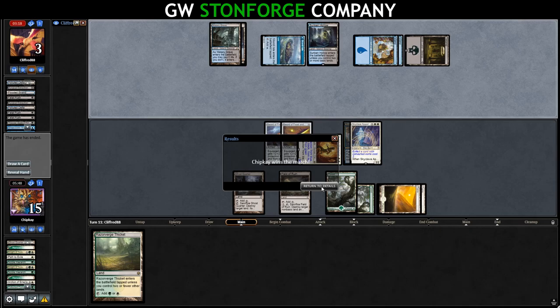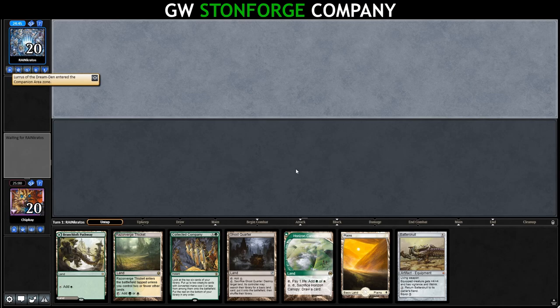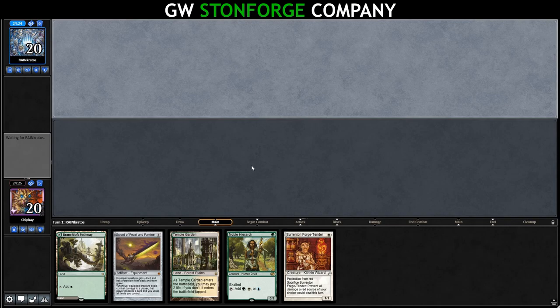We lose the die roll and get another slow hand. They reveal a Loras — we mulligan twice. We keep a six with mixed lands and spells. Sword of Feast and Famine might be pretty good against Loras. We put Archon back. Opponent leads with Mishra's Bauble twice — leaning more into Death Shadow than Prowess. They play Plains into Giver of Runes.